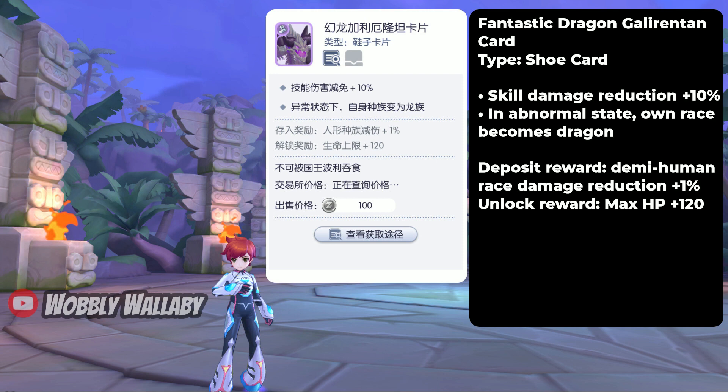The skill damage reduction is great, but the bonus is becoming a dragon during abnormal status. As a dragon, any damage to demi-human buffs from your enemy won't affect you, so it is quite broken. For PvE, it would have been great if we could inflict abnormal status on ourselves consistently, so we can become a dragon and bypass all that high legend instance demi-human damage reduction. Unfortunately there isn't a great way to do that at this moment.